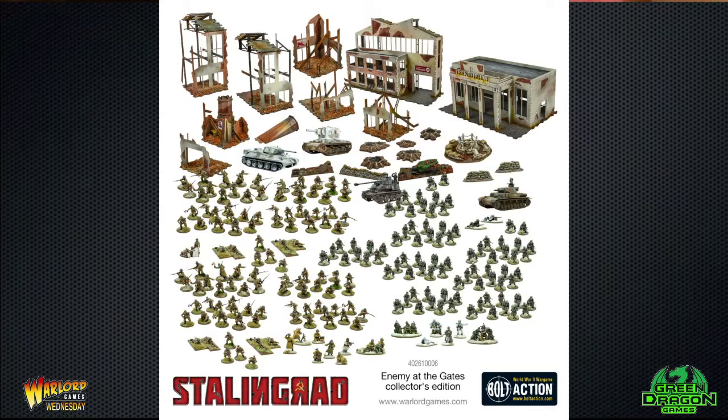With the Collector's Edition you get everything from the normal battle set: the ruined MDF factory, the Balmay fountain, five craters, three barricades, three meters of barbed wire, the Panzer III, T-34/76, the sniper team, 56 plastic Soviets, and 42 plastic German infantry.